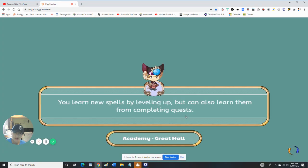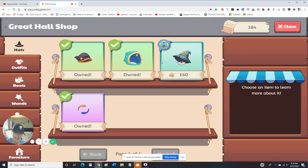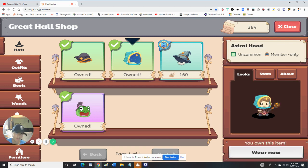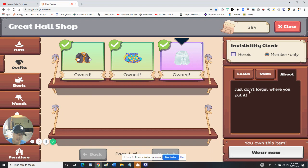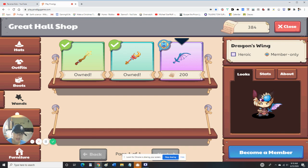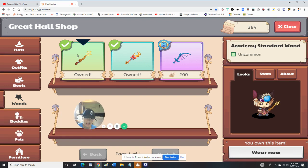Let me head back over to the Great Hall. Let's see if I can buy anything here. Only for an ancient wizard set — 160. I got these for Astral. This is a good item. Kami Uniform, Astral Robes. I even have this Invisibility Cloak — just don't forget where you put it because, you know, it's invisible. I want this wand but I can't get it. I did get these wands though — I got the Academy Sand Wand.